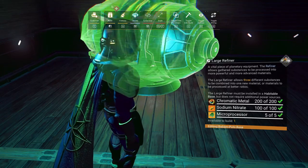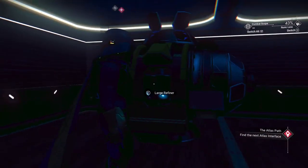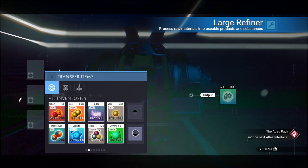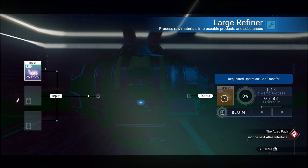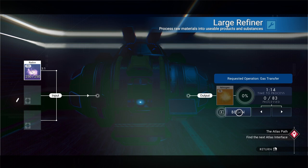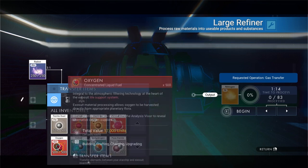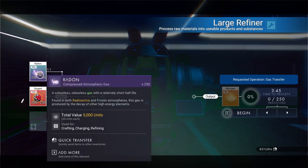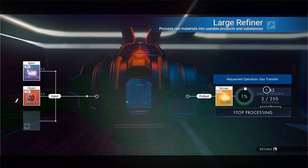They put it backwards, I don't know why that is. We're going to open it up and drop in the radon. We can only drop in 250 but that's okay — as you can see it converts immediately into nitrogen. It only makes a three-to-one ratio, that's why we use the oxygen. Let's drop in 250 oxygen and as you can see it's a one-to-one ratio. We're using two elements to make one thing, but that was the whole point.